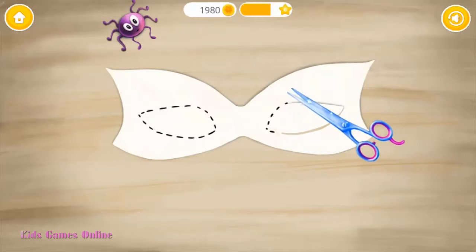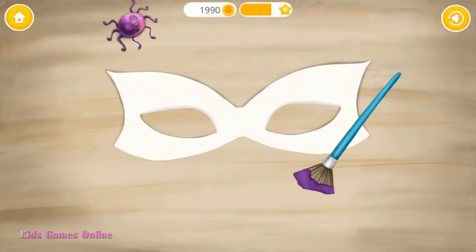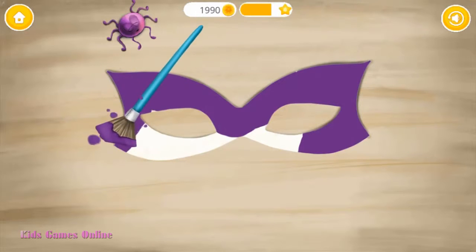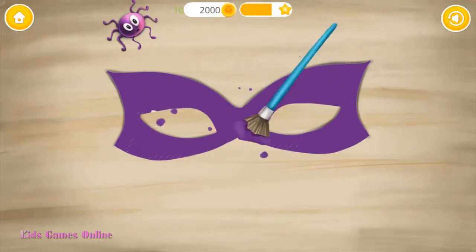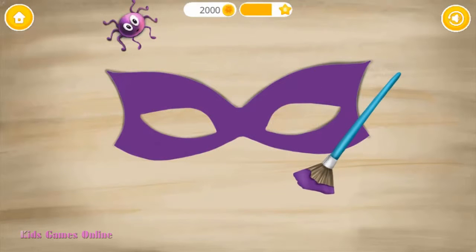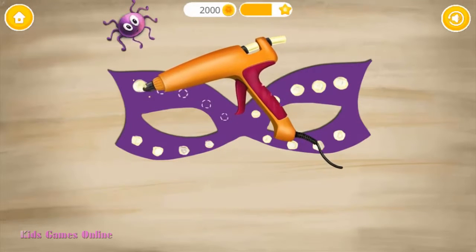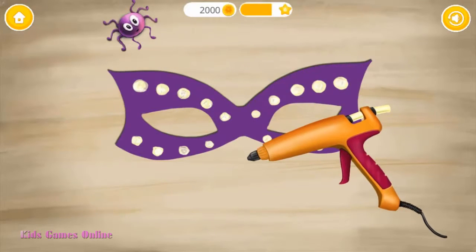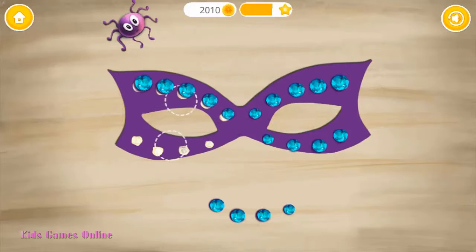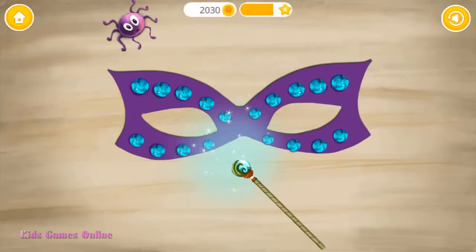Take the scissors! Now paint the mask! You're the best! Add some hot glue! Add some shiny crystals! Let's use some magic for a perfect finish!